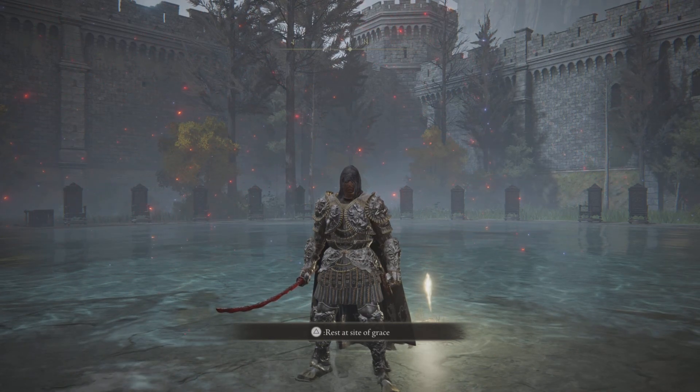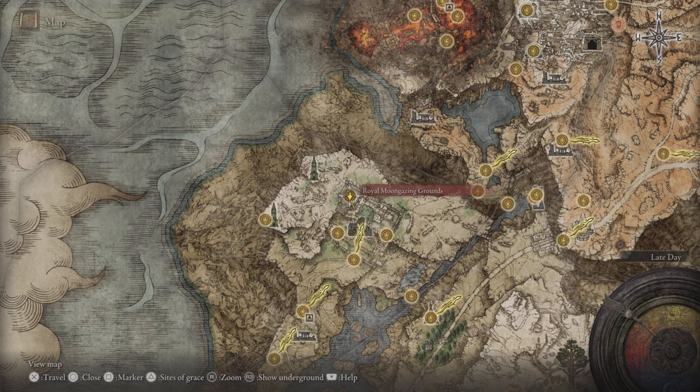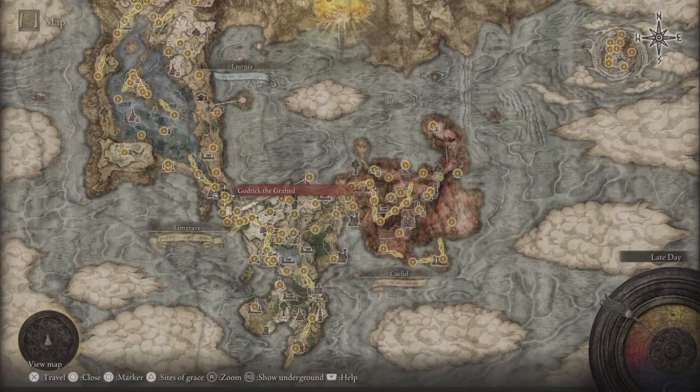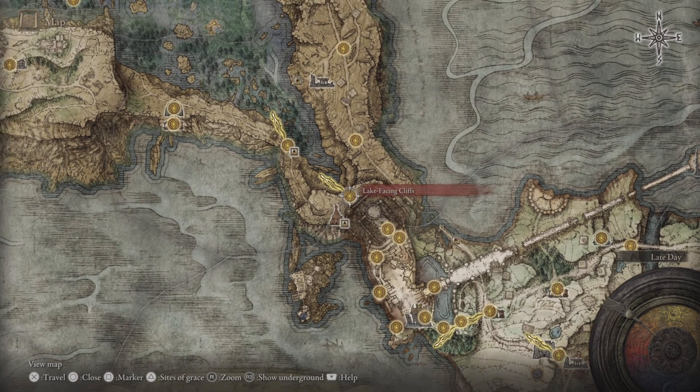We are at the Royal Moon Gazing Grounds — this is where you fight Royal Knight Loretta and we are in Caria Manor. If you don't know how to get here, here's a quick rundown. Let's say you've defeated Godric the Grafted.